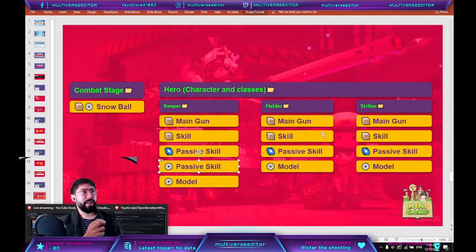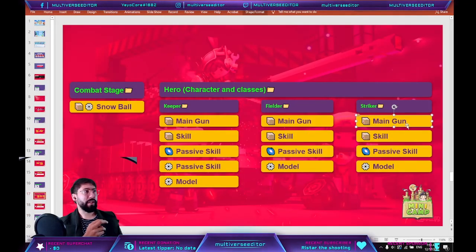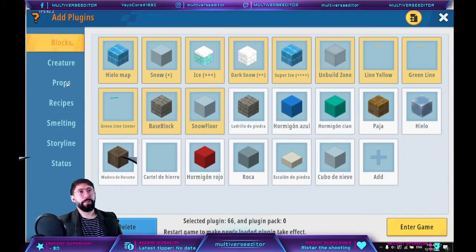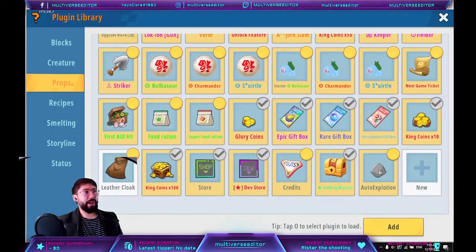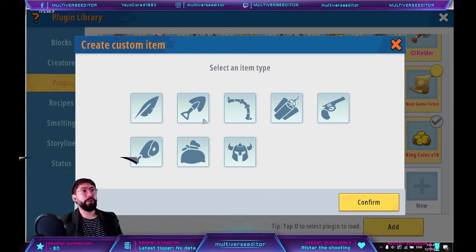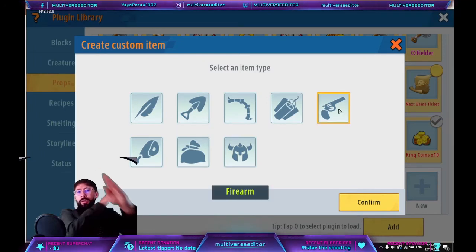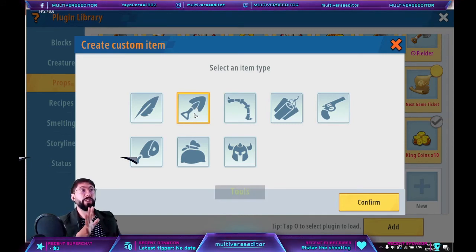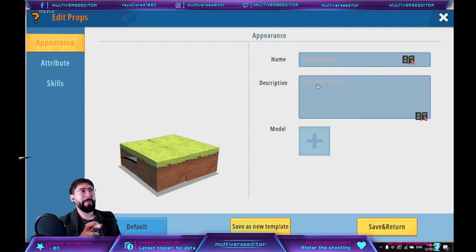Now we have one more to create — the melee weapon. For creating a melee weapon, go to create, hit on 'create', but instead of firearms, select 'choose'. 'Choose' is the one that allows you to create a melee weapon.